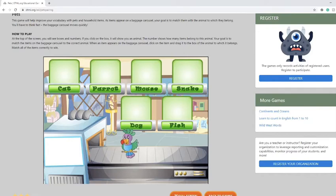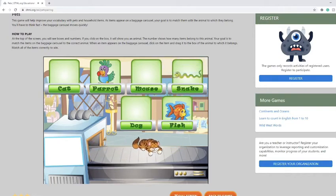So first, a parrot — click and drag. Now a fish, click and drag. A snake, click and drag. This is a cat, so you drag it here. A mouse, so you drag it here. And this is a dog — you just drag it right here.